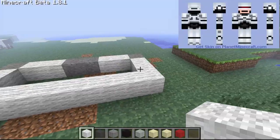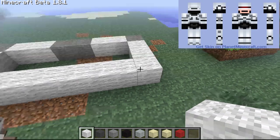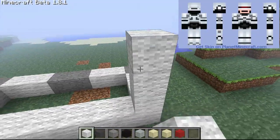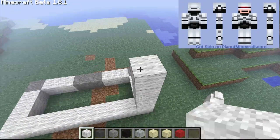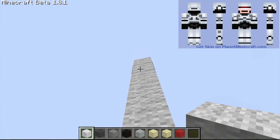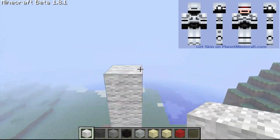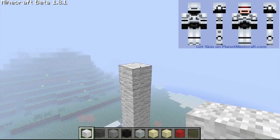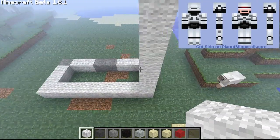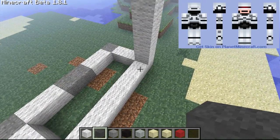I don't want to show you the entire build because it takes me at least 20 minutes since I have to keep looking back at the picture, so I'm just going to give you some basic information. Each person is 12 blocks up to their hips — that's where you start the arms. So just count: 1, 2, 3, 4, 5, 6, 7, 8, 9, 10, 11, 12 — this is exactly where you would start the hips, and the arms would start right here.